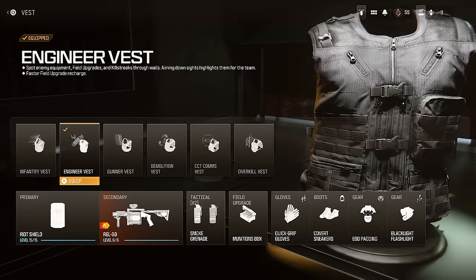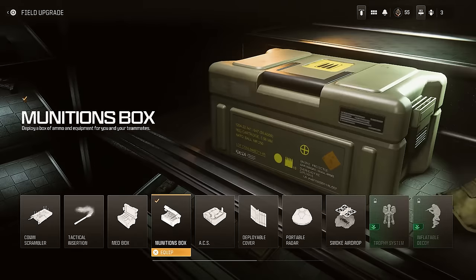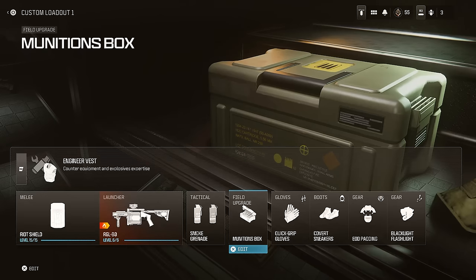For your class setup, it's really straightforward. While you're getting kills, have the riot shield on your back. When you're trying to destroy enemy equipment, run the Engineer vest. And run the Munitions Box to refill ammo, because you'll run out quite quickly.